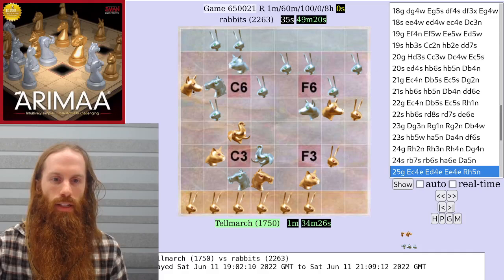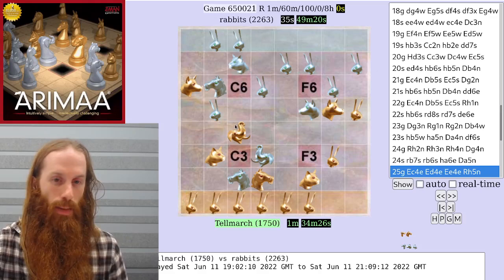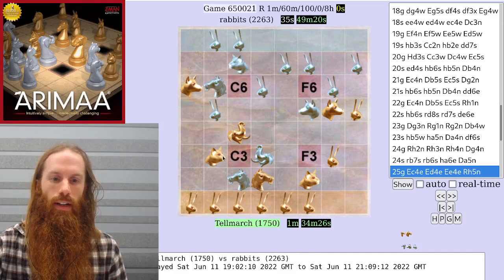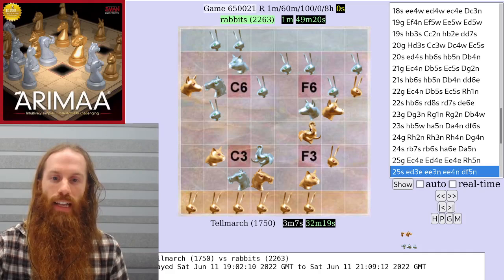Silver continues threatening the dog and moving the silver dog to the east. In retrospect, the two rabbit steps might have been better spent bringing the silver dog all the way over to g6. Gold creeps forward on the east side. Silver continues to pull the gold dog. And gold lunges forward with a goal attack. Silver ignores the east side and completely threatens the gold dog — it'd be possible to capture it on the next turn. In fact, it's impossible for gold to stop all capture threats. If the elephant steps up to c5, then the cat or some other piece will be captured at c3.